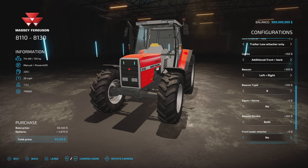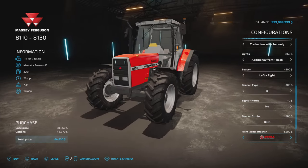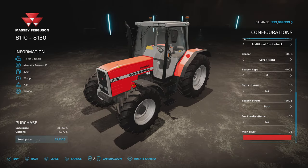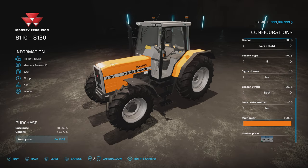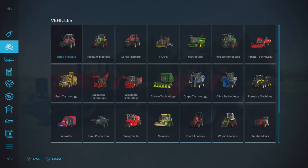Front loader attacher options: Hauer, MX, Quick, Stoll, or none — but if you've gone for a front three-point link, you won't get that option at all. Main colour: red, black, or a weathered version. White and orange are also available. License option as well. That covers the small tractors.